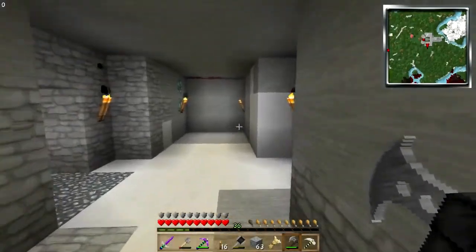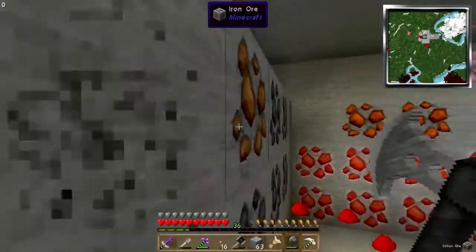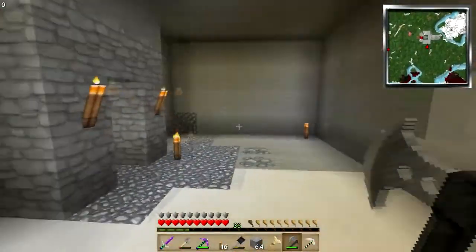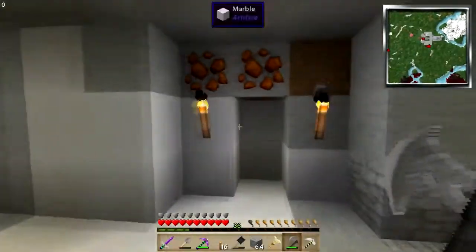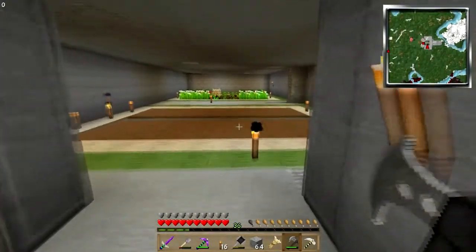I'm coming down here a little bit and digging out some more pens. I'm not gonna do this on camera because you don't want to see that — it's boring. This is gonna be the cow room, that's probably gonna be the pig room, and we'll throw the chicken room probably at the end of the hall.